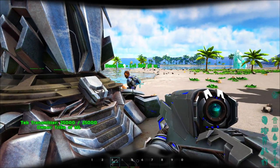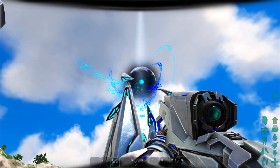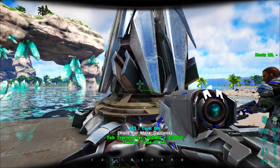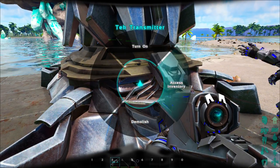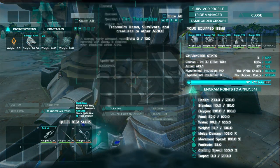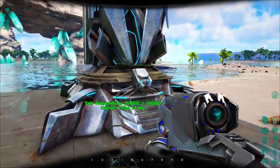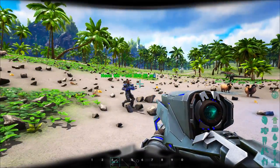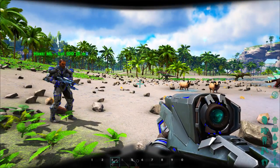The last item besides the rex saddle is the tech transmitter. It acts like a giant beacon — essentially a personal obelisk. You can hit 'Transmit Ark Data' and it does exactly the same thing as an obelisk: upload characters, upload creatures, upload items, all of that. You need to hold certain inputs to interact with it.